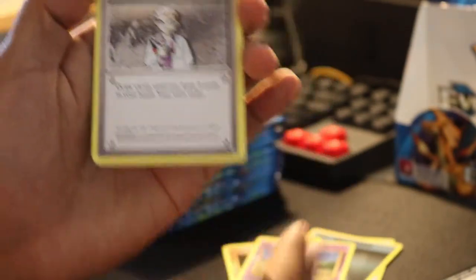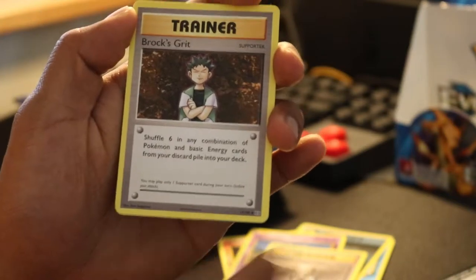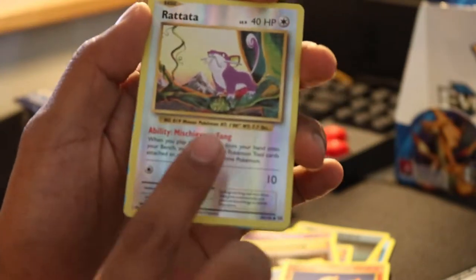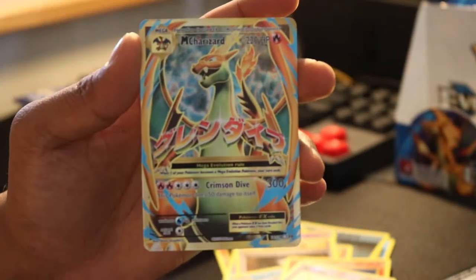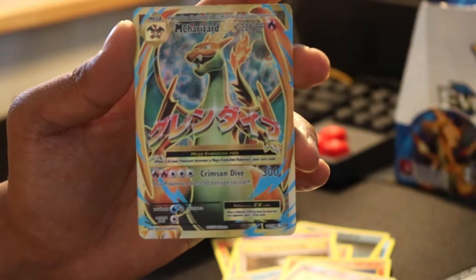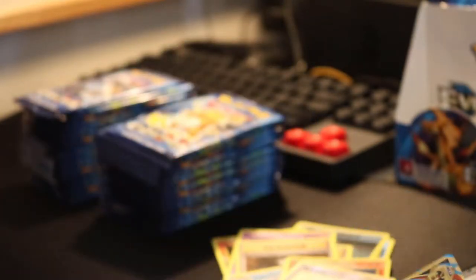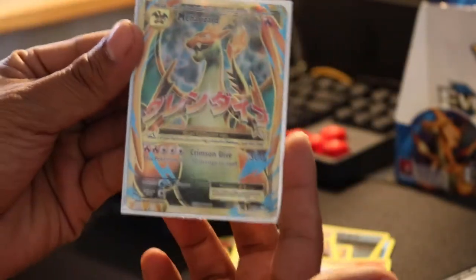Nidoran. Professor Oak's Hint. Brock's Grit. Poliwhirl. Ponyta. Reverse Rattata and a rare — holy geez, look at that. Let's zoom in on that. Mega Charizard, I believe Charizard Y. Nice, let's put that in the sleeve here. Great start to our first pack opening.